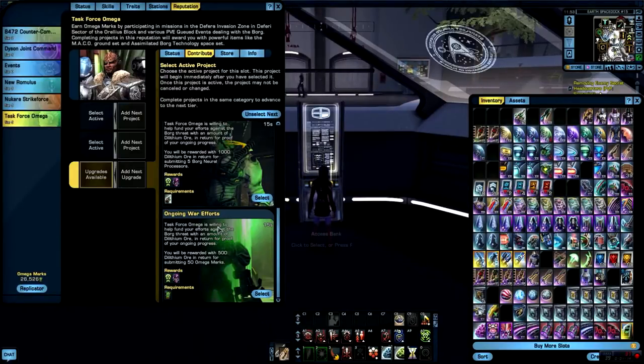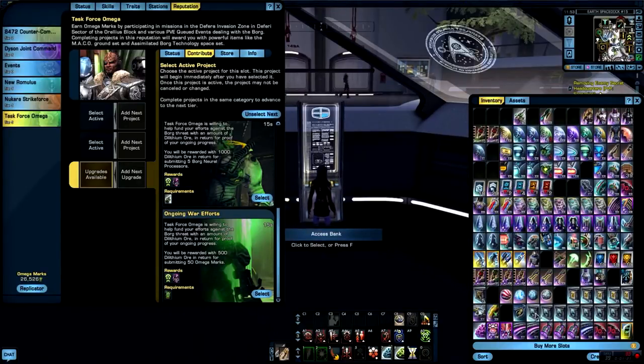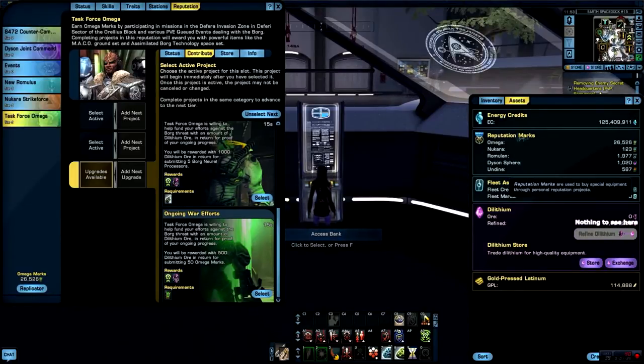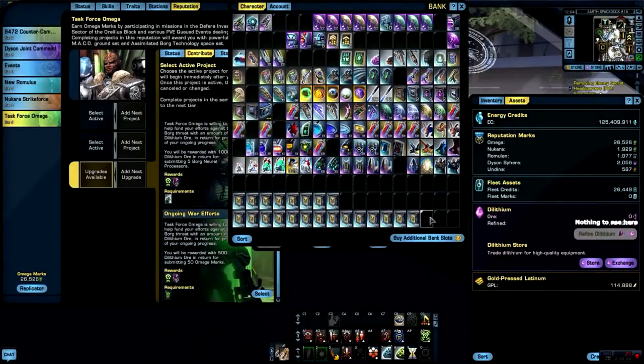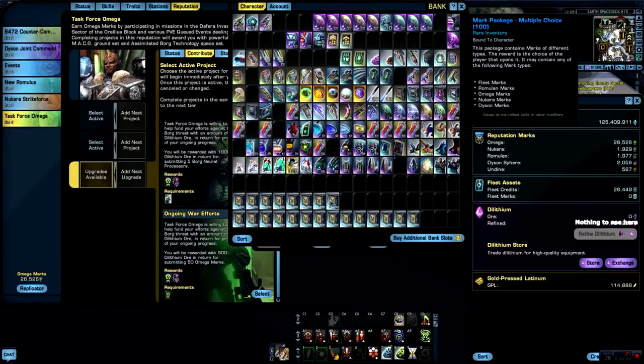I'm going to start the video again when I've opened all of the boxes and have more reputation marks. I'm halfway there — I did most of the reward boxes that were low amounts of multiple choice marks and spread them out through Dyson Sphere, Romulan marks, and New Romulus marks. By spreading them out I can start them all up one by one and don't have to wait those 15 seconds each time, so that saves time.